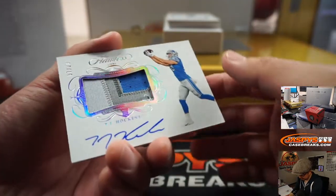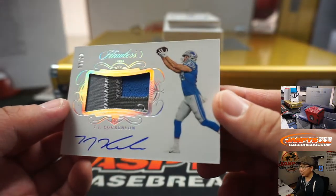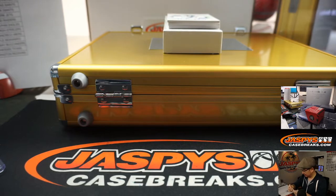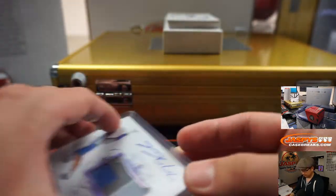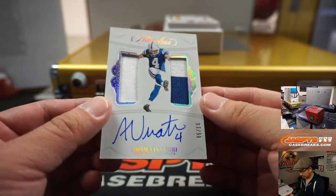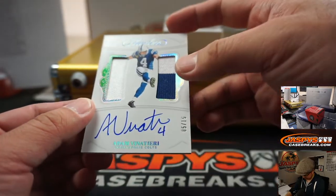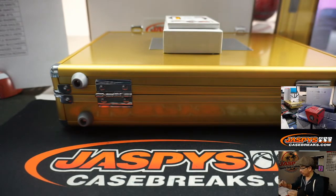Got a Lion coming up — 7 out of 20, three-color patch, nice autograph. Detroit Lions trendsetter goes to Aaron Salinas. Two-color dual relic, Adam Vinatieri, 5 out of 15 — just one off the jersey number for the Colts. Caleb with Indianapolis.